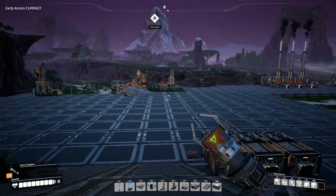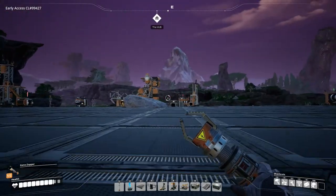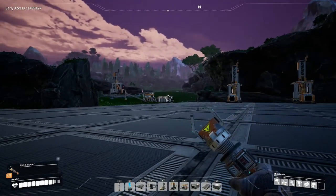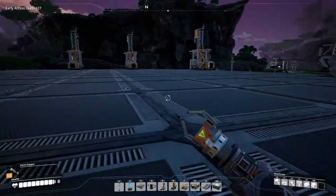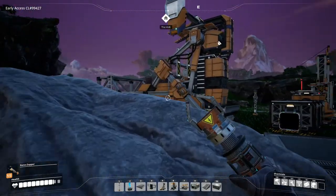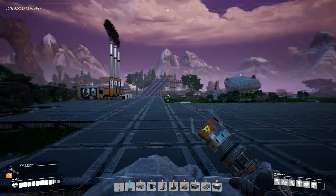So today I think what we're going to concentrate on is probably reconnecting all the power to where it needs to go, getting rid of our biomass generator, maybe fixing up and planning out a little bit of our smelting system — whether we're going to put it here or at the main base — and hopefully, if we have enough time, we can unlock tiers 5 and 6 for next episode.